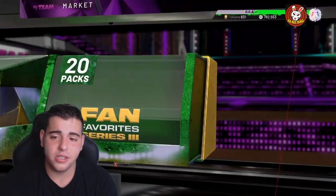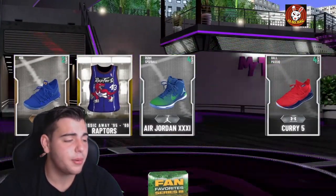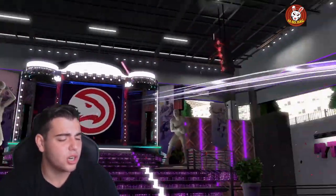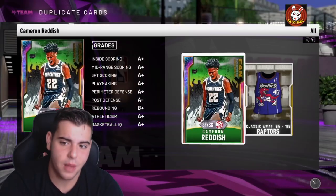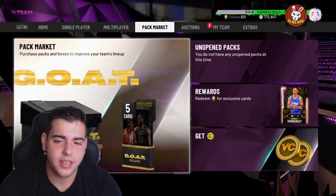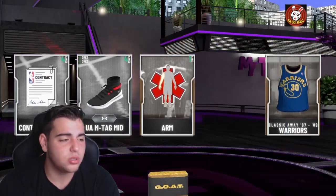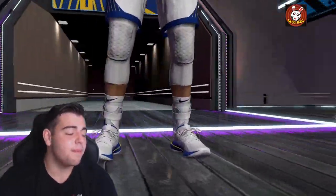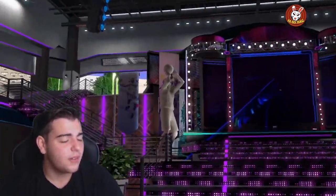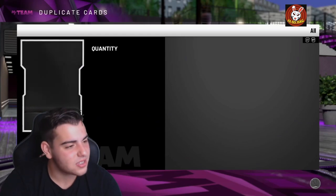These NBA 2K20 packs are the worst pack odds ever — I think 2K13 had better pack odds. We got our first opal and it's Cameron Reddish, possibly our second. I pulled 11 goat packs, spent 165K MT, and got one goat. I lost 150,000 MT clean on those packs. We even got a diamond pull on a goat pack, which is ridiculous. I spent thousands of dollars on 2K20 and pulling this stuff is just not fair.